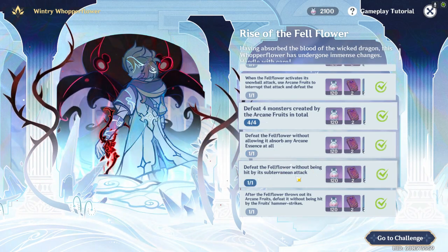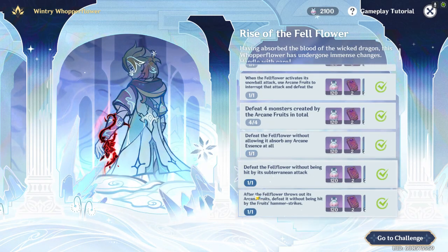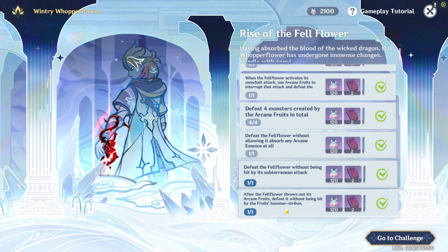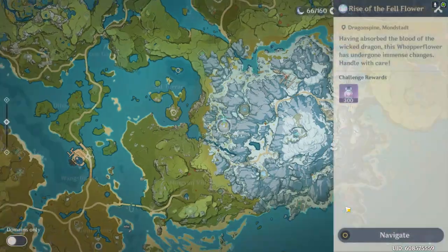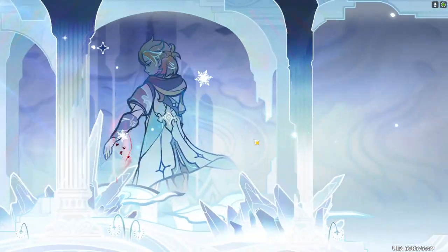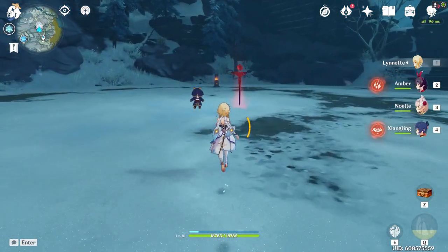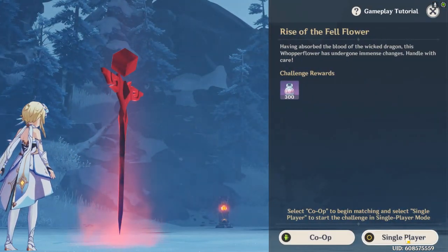Defeat the fell flower without being hit by its subterranean attack — basically don't get hit. After the fell flower throws out its arcane fruits, defeat it without being hit by the fruit's hammer strikes, which is the one that first spawns in and goes up and down three times. The main ones to pay attention to are the hammer description and just not getting hit.